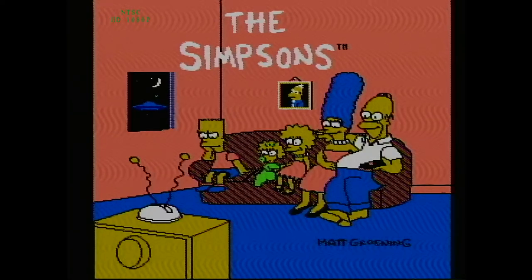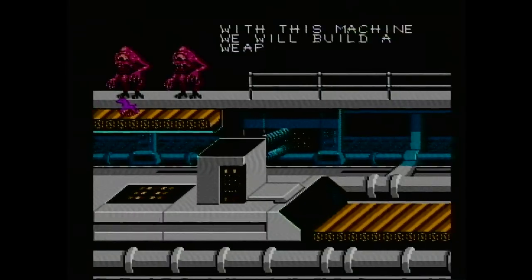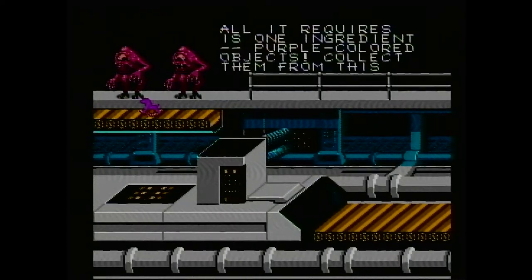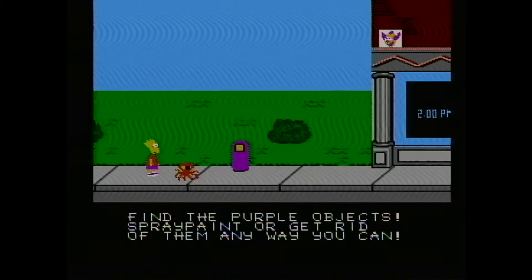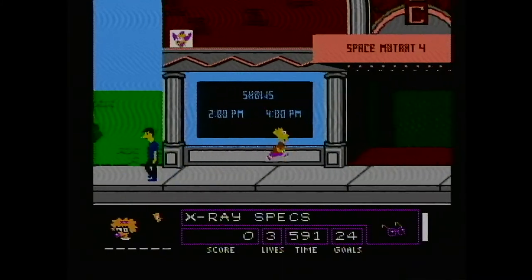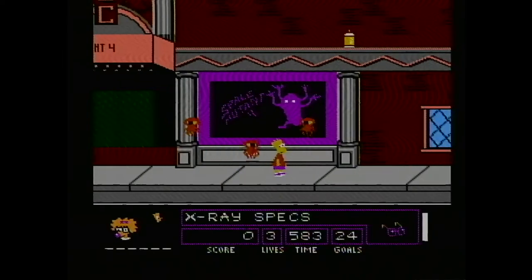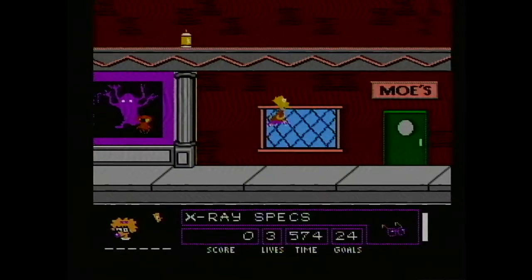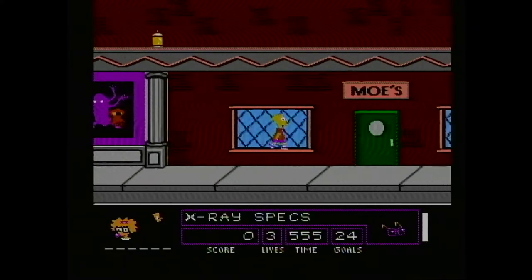Developed by Imagineering and published by Acclaim in 1991, Bart vs. Space Mutants was released to mixed reviews on a number of platforms. The game sees you assuming the role of Bart Simpson, who is trying to prevent the Space Mutants from taking over the world. This is the first game in a series of Simpsons games for the Nintendo Entertainment System. The game requires the player to foil the alien's plans through a series of levels. I wish I could show you more, but I couldn't get through the first level before I lost interest. The first level of the game requires you to find anything that is purple and paint it red. Yeah, that's what you do during the first level of the game — paint things that are purple, red. Bart can only take up to 2 hits before shouting out 'eat my shorts' and dying. You better get used to hearing that because if you play this game, you will be dying a lot.